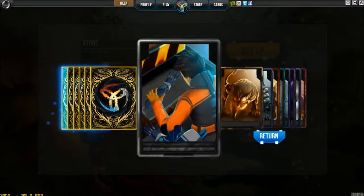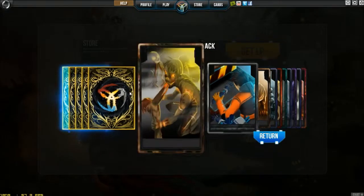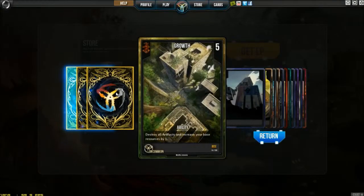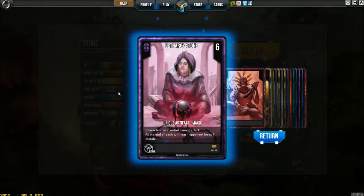Another Zombie Gone. Exhumed. Recycle - I've actually been needing a few Recycles. They're a really nice card for recycling cards back into your deck, they do what their name says. And then Corruption and Ritual and Lethargy Stone: characters you control cannot attack at the end of each turn, each opponent loses four morale. Wait, what? Each opponent? Seems like that's a bit of a typo. I'm assuming it means for each card you control or for each card the enemy controls. They lose four morale - I think that's what is meant.